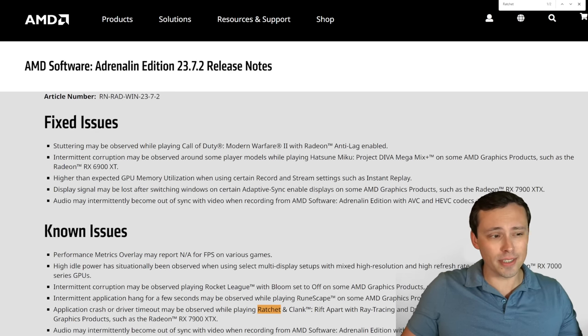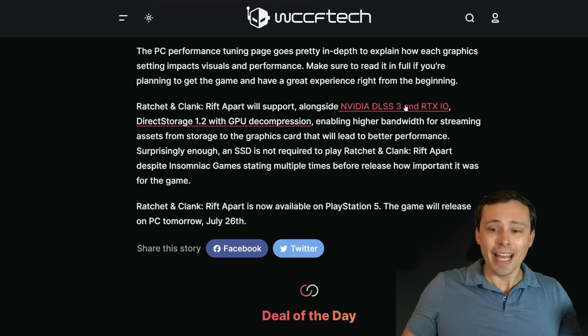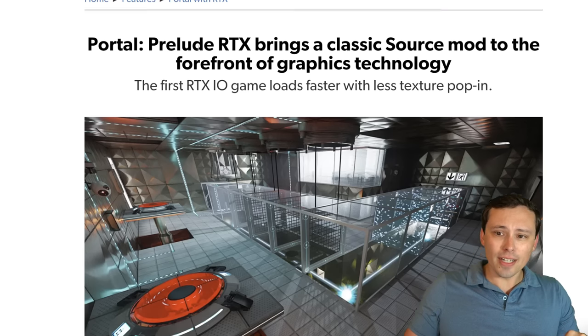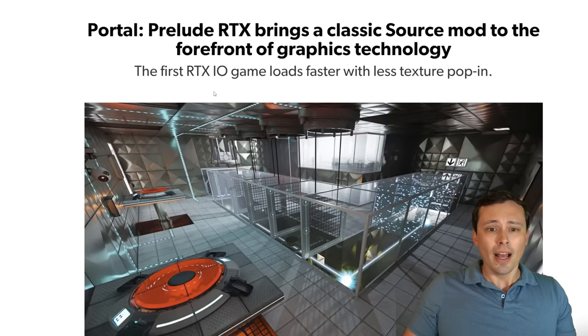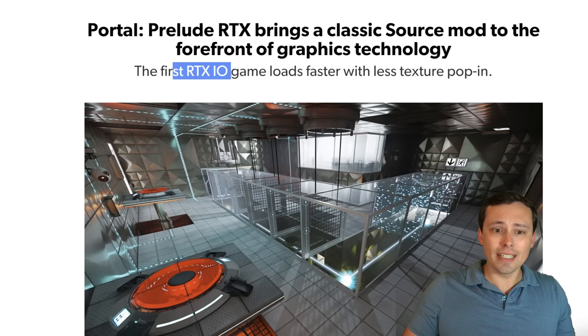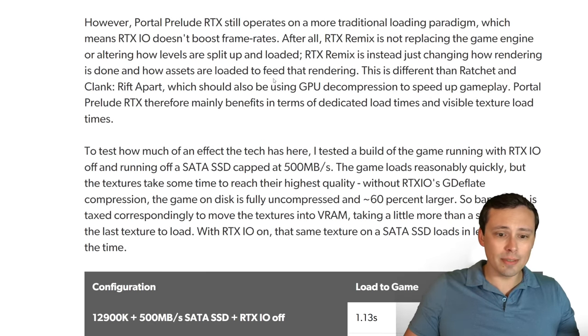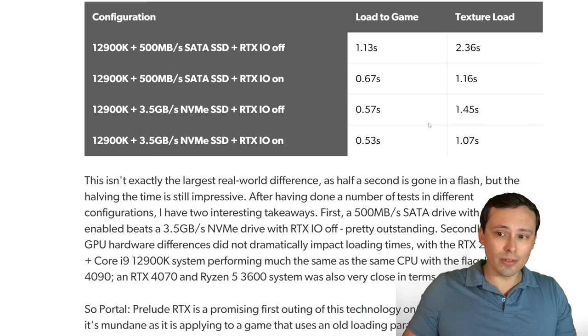However, the other reason why this game is so interesting is because it supports DirectStorage 1.2 with GPU decompression, as well as Nvidia's RTX IO, which is a similar Nvidia-branded technology. If you want more info on this, I'm sure there will be a bunch of tests coming out. Digital Foundry, also published in a text version at Eurogamer, already looked at the first game with Nvidia's RTX IO — which is a very similar technology — built into the Portal Prelude RTX. It does talk about how load times can be decreased significantly when comparing the same kind of system with RTX IO off versus on loading into games.